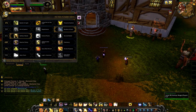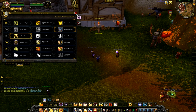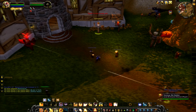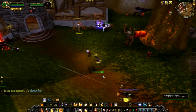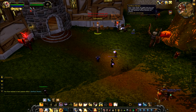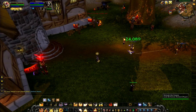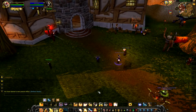The next tier is Selfless Healer. Our judgments reduce the cast time of Flash of Light and its effectiveness by 50%, stacking up to 2 times. So every time I use Judgment my next Flash of Light will heal for 50% more and have a 50% lower cast time. If I use Judgment twice in a row it will be instant and heal for 100% more if I heal another target. You can do that every 10 seconds because Judgment has a 5 second cooldown. That's really nice.